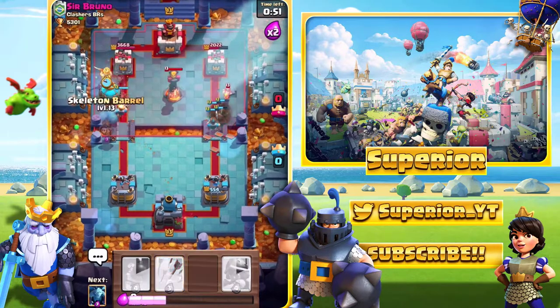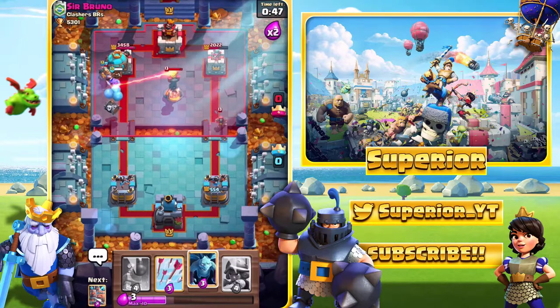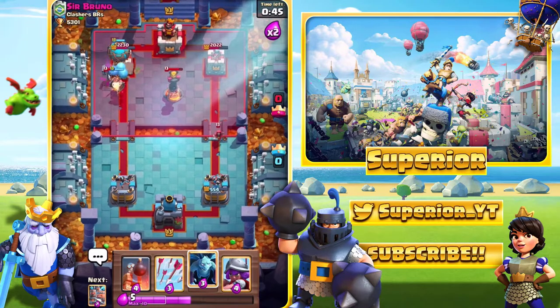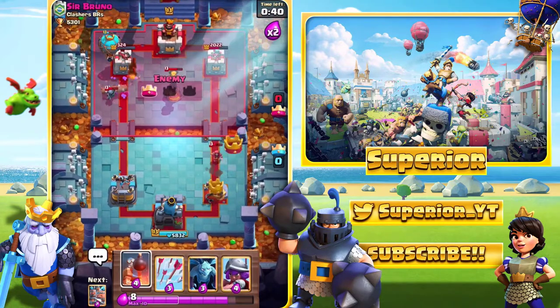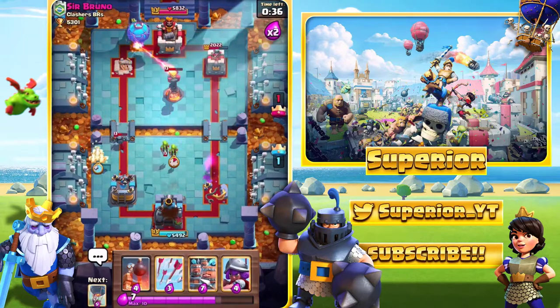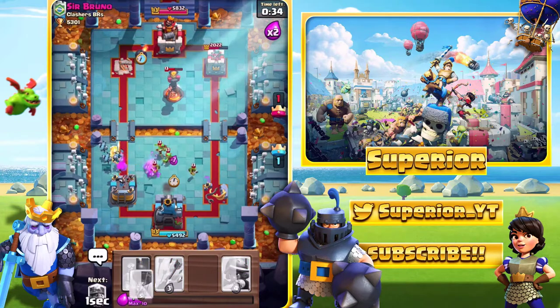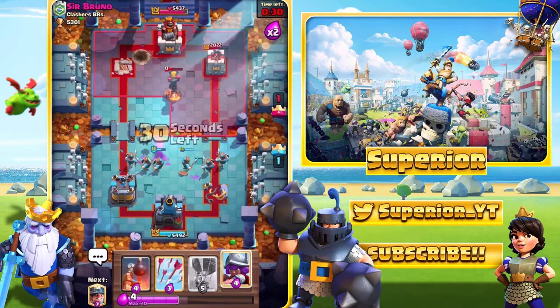And then we'll just go into Skeleton Barrel as well. The Balloon is going to make it to the Tower right there. The Wizard locked onto the Arena Tower as well. Pretty poor Fireball from the opponent because it actually knocked the Balloon out of range of the Inferno Tower, which it would have been in previously. And then we'll just go with more Royal Recruits to prevent the Goblin Gang from taking out too many Minions.